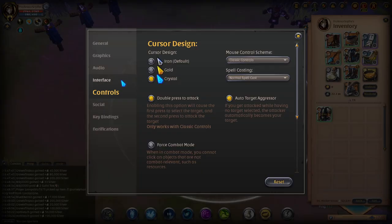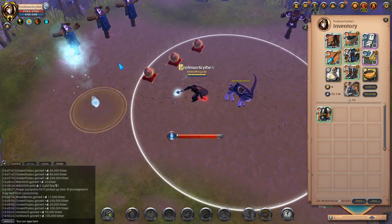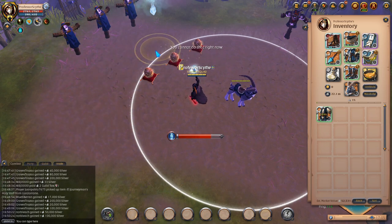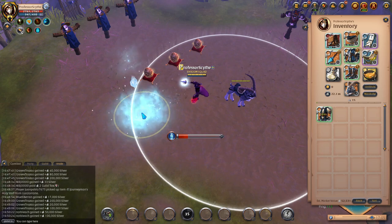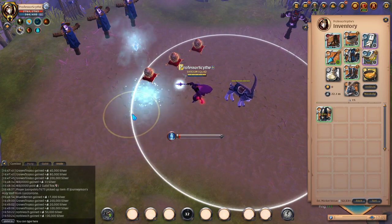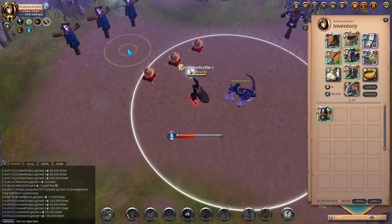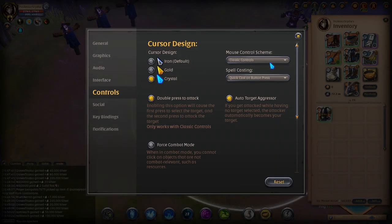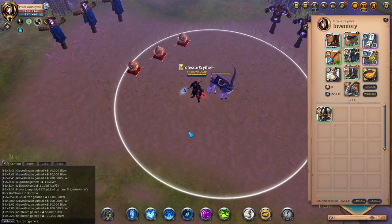A small detail that a lot of people use: go into your settings, go to Controls, and a lot of people who do the Q2 build or play Frost in general like to set Quick Cast on Button Press. Instead of showing the targeting circle, everywhere you click Q your mouse will automatically cast it. You can just keep pressing Q in one spot and spam them easily. Some people like it, some don't — I usually keep normal spell cast because I use many different weapons, but cast on button press is a good option for the Q2 build.